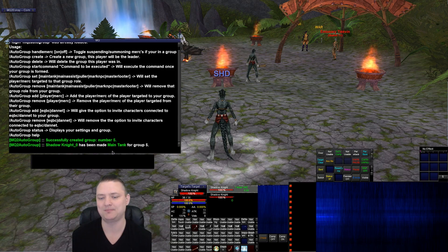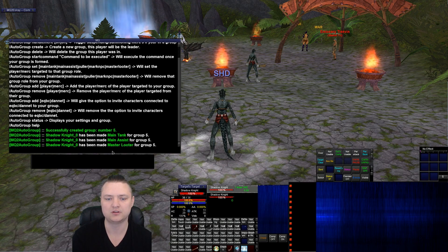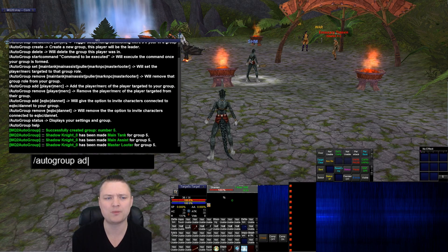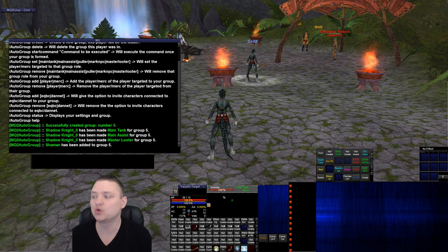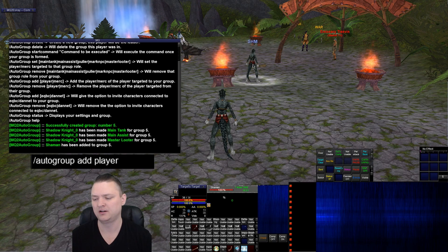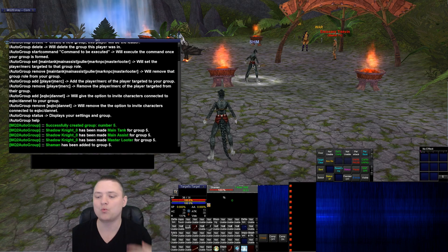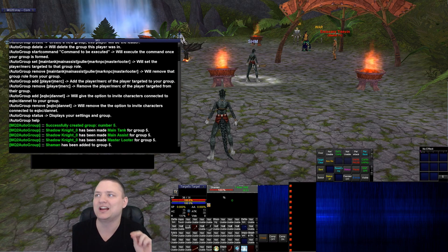Shatternut is now set as main tank. I'm also going to do main assist and master looter. Now I'll do 'autogroup add player' — it automatically adds the targeted player. You can also type slash autogroup add player and then the name if you want to add by name. Now when we log into the game it should automatically invite them, but that's not going to handle the accepting — that's where you pair this with MQ2AutoAccept.